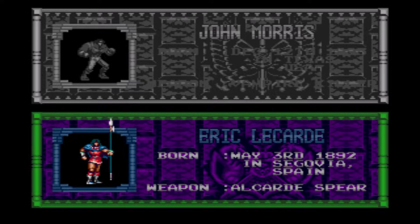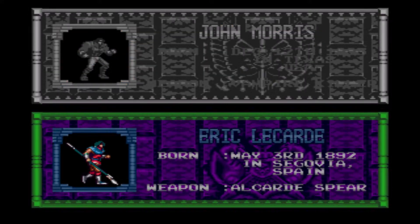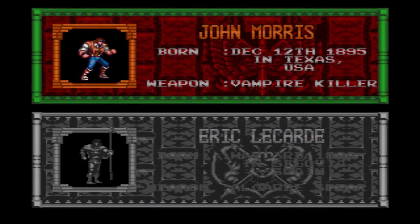And then we got Eric LeCarde. I'm not sure where his originality is. The cutscene at the beginning shows him with blonde hair — why does he have black hair? I guess a weird coding issue or they weren't paying attention when programming the game. Eric LeCarde, born May 3rd, 1892 in Segovia, Spain, weapon the Alucard Spear. The difference is you either play as John Morris, which is standard gameplay similar to most of the Belmonts, while Eric LeCarde plays a little bit different with the spear — it gets longer when upgraded and he has the ability to hit upwards. For the main playthrough, I'm going to play as John Morris and keep it classic.